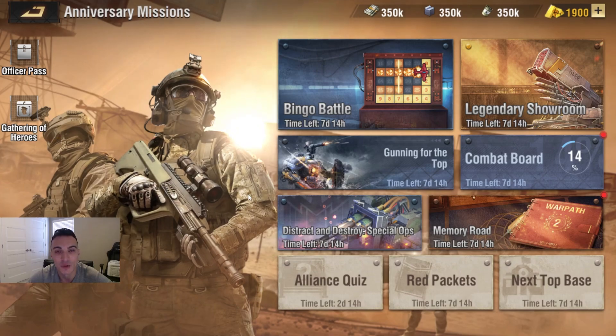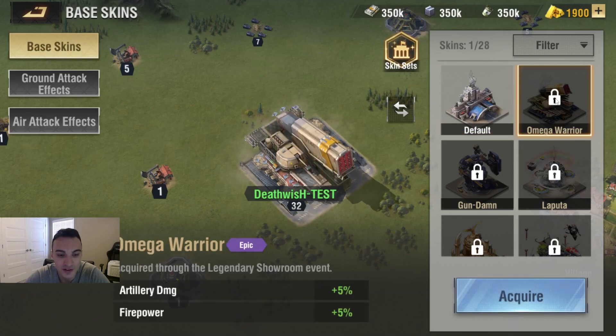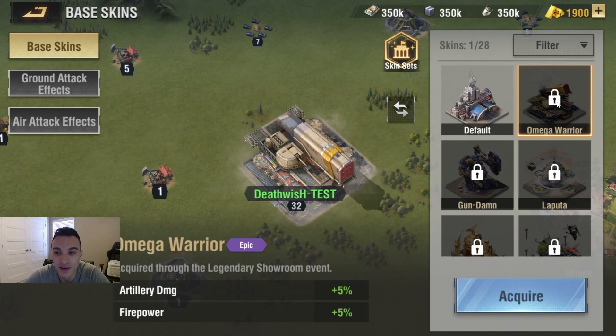We're going to jump over now and take a look at the new base skins as well as the new battle effects. We're going to start with Omega Warrior, which is obtainable through the Percy Showroom event — artillery damage and firepower plus 5%. This is basically like an upgraded version of last year's basic Omega skin, and it definitely looks a lot cooler in my opinion.